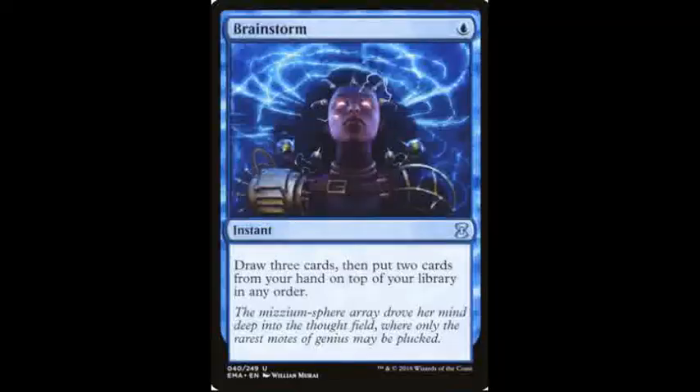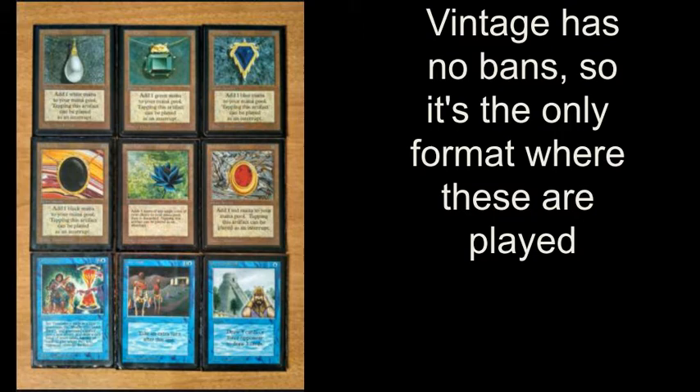Now there are the Eternal formats. One of them is called Legacy, where every card ever printed — except for those on the Legacy banned and restricted list — is legal, and it has the same 60-card deck rules as Standard. Legacy is a format people play because they don't want to buy a new deck every year, and the decks are way more powerful than in Standard. The final and most powerful format is called Vintage. It's similar to Legacy in that every card ever printed is legal, except there are actually no banned cards in Vintage — only restricted cards, meaning you can only have one of them in your deck. This means Vintage is the only format where you can play a Power 9 card, which are the nine most powerful cards. Vintage is very overpowered — a good deck can kill you on your first turn with the right draws.